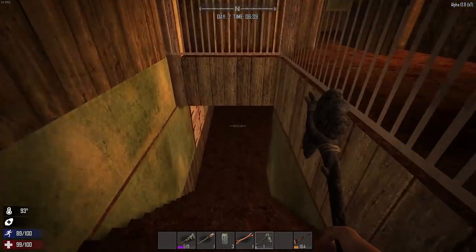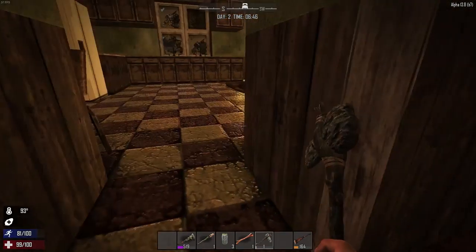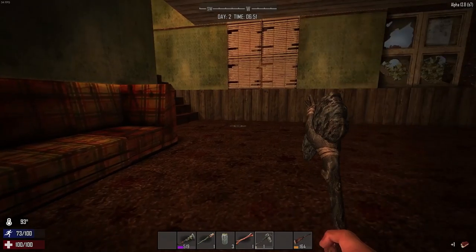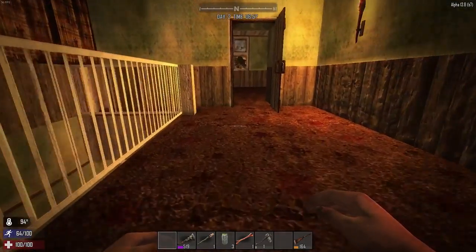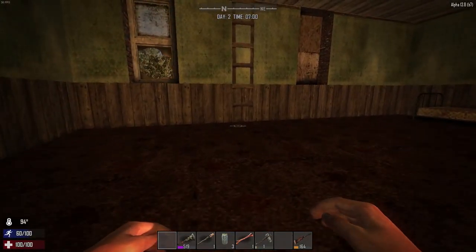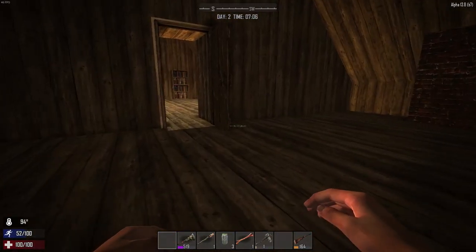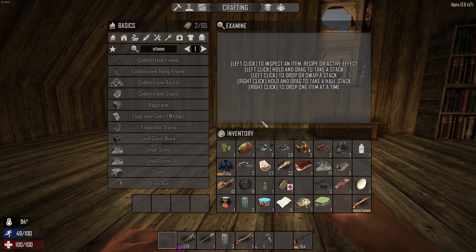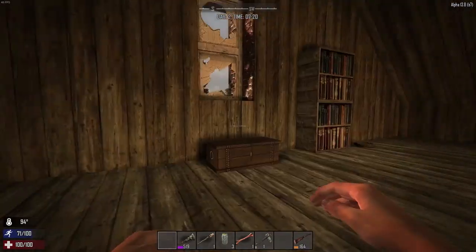You can hear the zombies breaking in somewhere. I might just quickly get my bed roll and put it upstairs, and hopefully no one spots me. The noises they make are so creepy, especially when you play at night and it's just dark everywhere. Let's go up the ladder again - seems to be the most difficult thing in the game. This could be a nice little place to stay with all these doors and defensive lines.